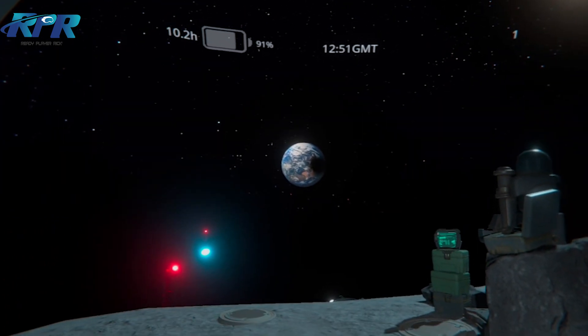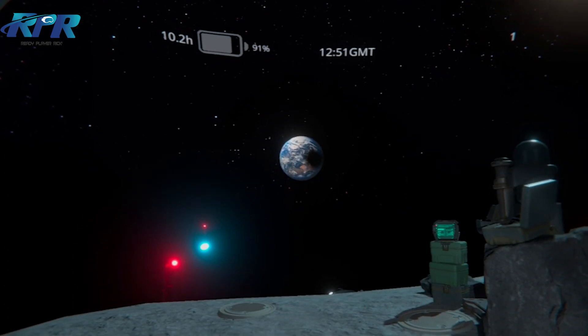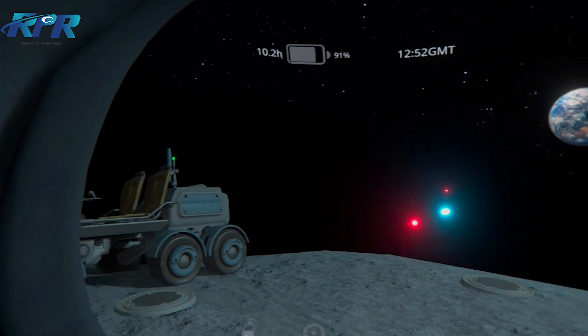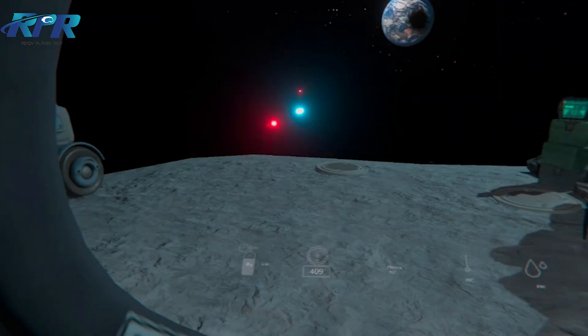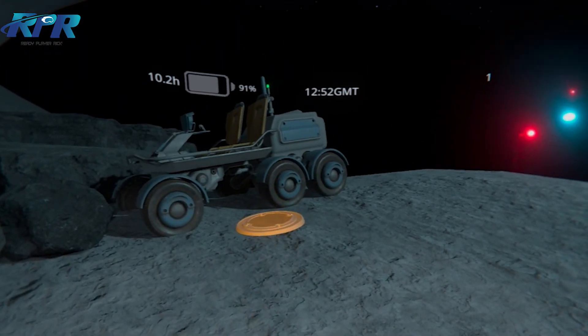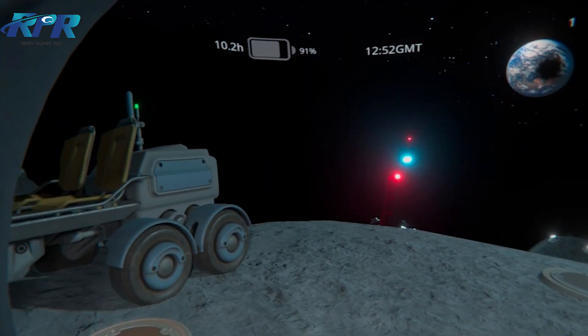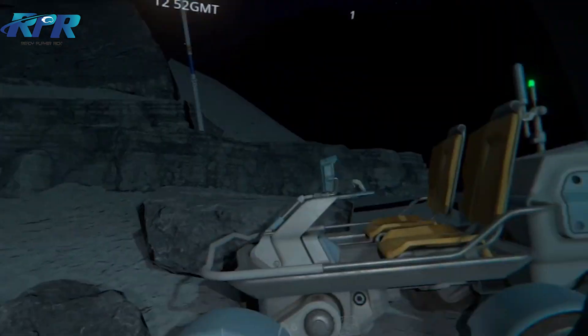Alpha, you are done for today. Head back to the rover and then return to the base. Use the air pressure shower to remove the dust, then activate air intake in the airlock.